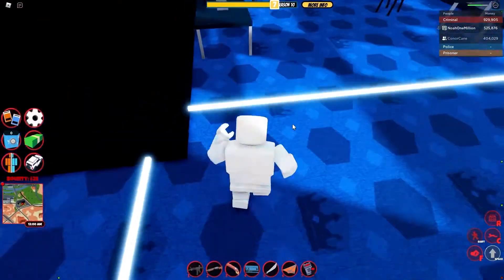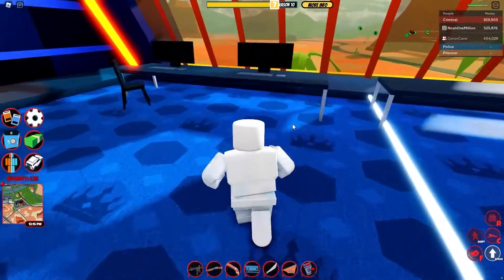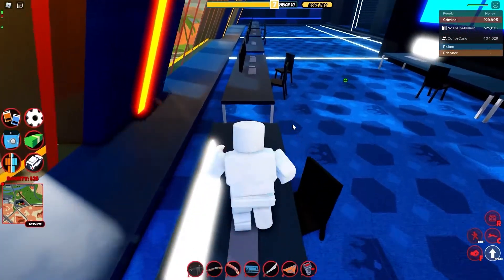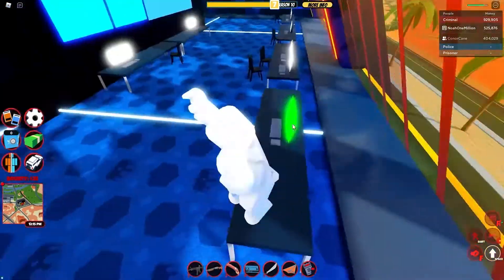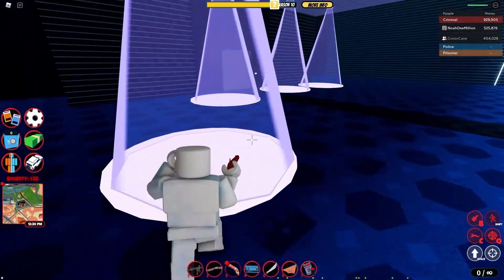By spamming E on the correct computer in the casino, it will immediately be hacked. This is significantly easier when you have a higher ping.